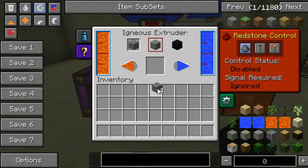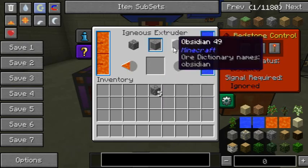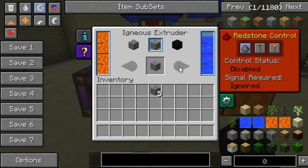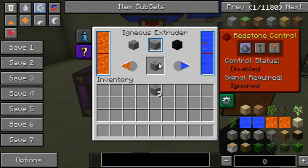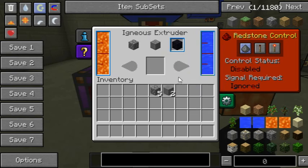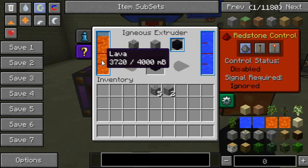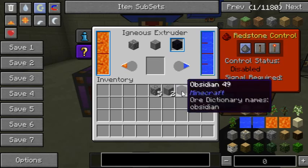If we set it to stone, it's a lot slower to make stone and obsidian, and it uses a bit of water. If you set it to obsidian, you'll see it's pretty slow and it will take both lava and water to make a piece of obsidian.